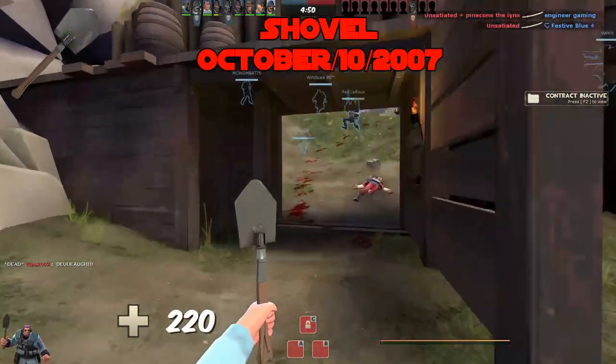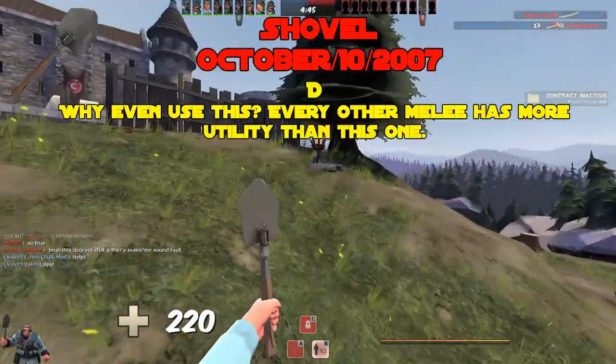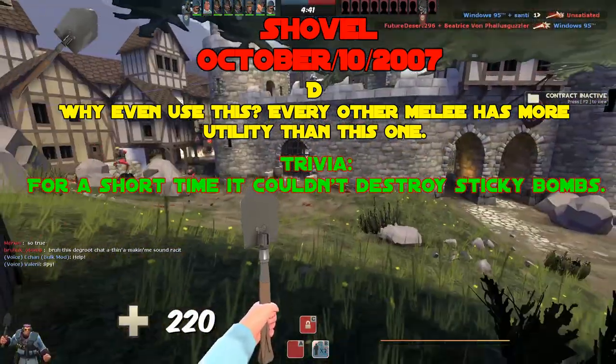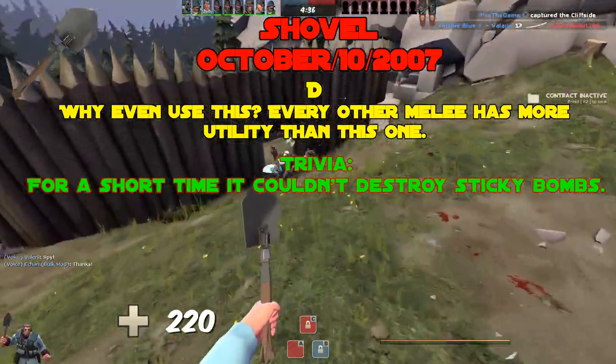The Shovel, added October 10th, 2007. Why even use this? D tier. Trivia: there is none — besides the fact that for a short time it couldn't destroy sticky bombs, but that was likely just a bug.